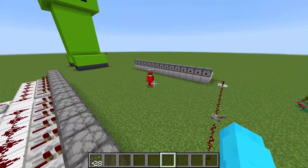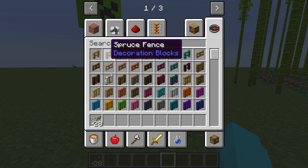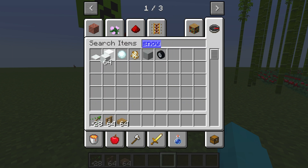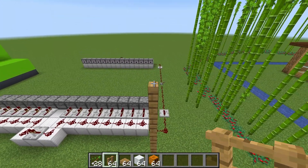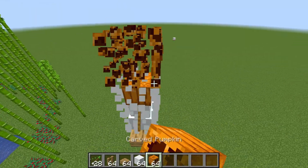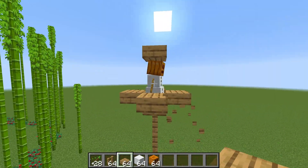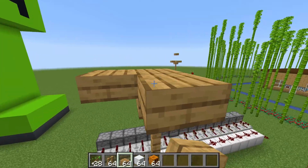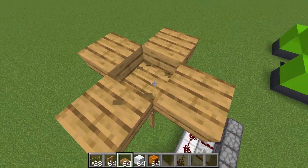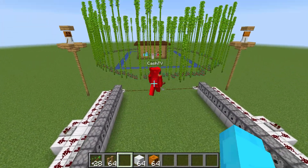Next we're gonna make snow golem artillery towers. We need some fences, slabs, and the blocks to make a snow golem. Come to the very back of the arrow dispensers, stack up like this, and place a snowman on top. Copy that on the other side. These guys will help us because whenever we face creepers, they're gonna throw snowballs at them!